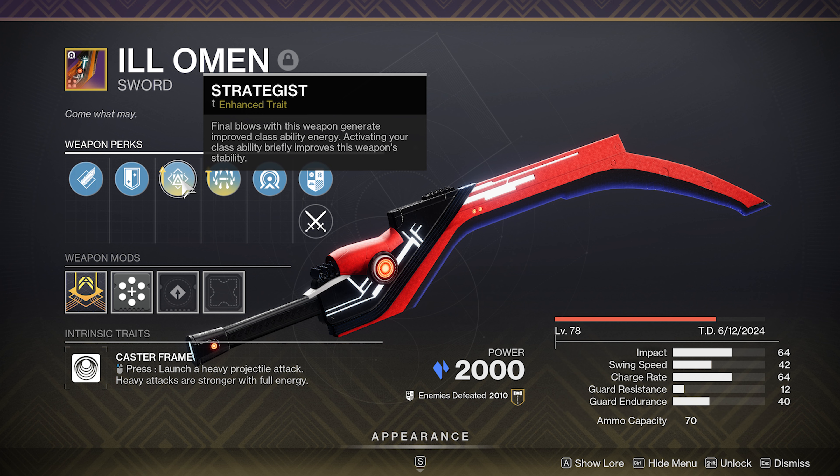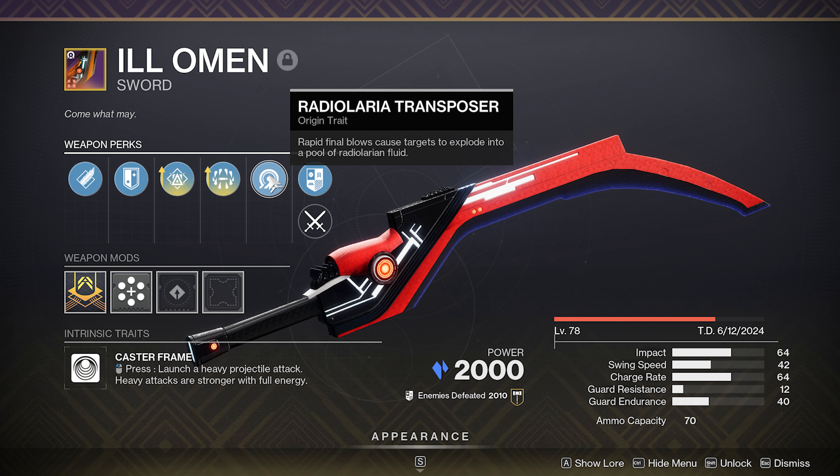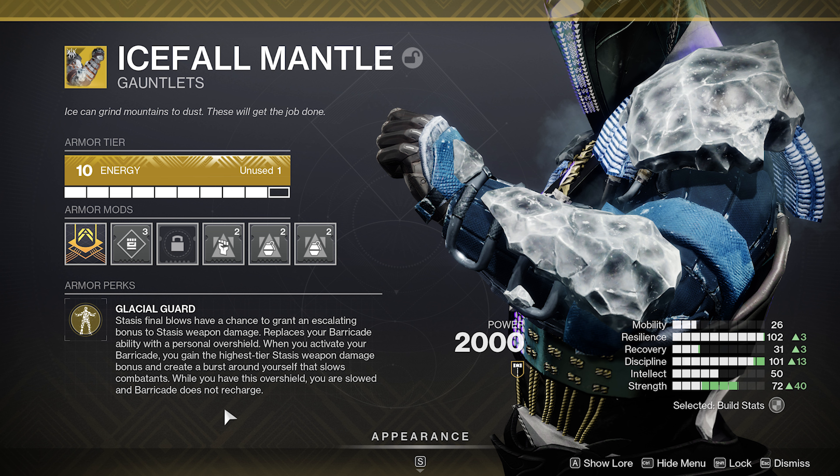Strategist is the first perk I put on there. Final blows with this weapon generate improved class ability energy. And then I'm also getting Surrounded on there. We're going to get a massive damage increase once we're surrounded. Enhanced versions — I'll put the enhanced versions on both. It's got the Radiolaria Transposer perk on there: rapid final blows cause targets to explode into a pool of Radiolarian Fluid. It's such a great sword with the Surrounded and the Strategist.